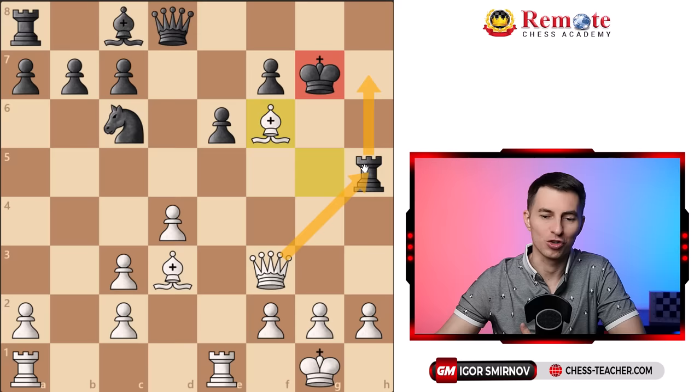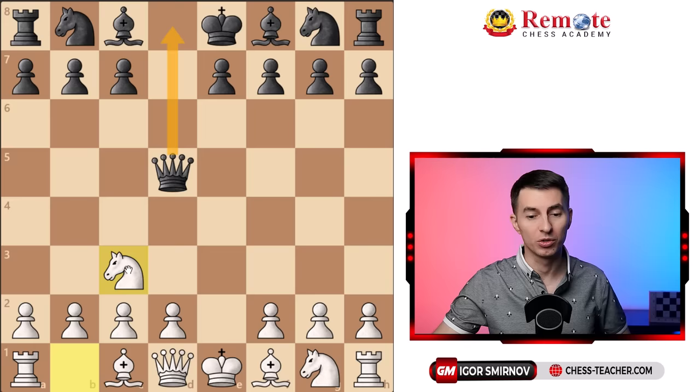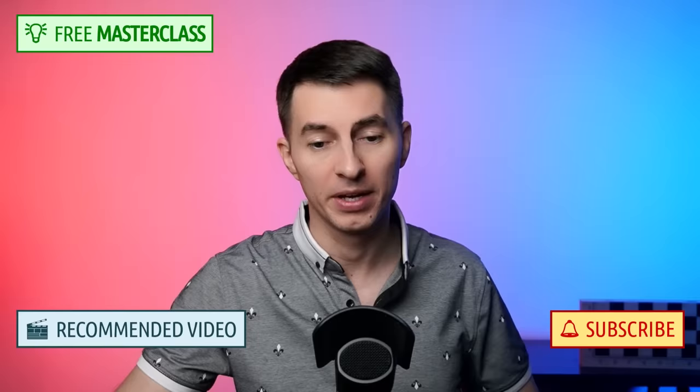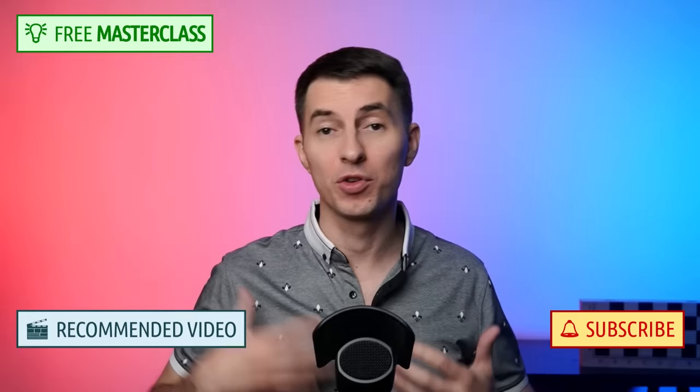That covers the most important and most common move, queen to d8 — now you know how to crush it against all of black's aggressive attempts. You may be wondering what to do if black plays queen to a5 — that's another variation. I've got another video about that with some more traps against it, you may wish to click the link and check it out. Also if you wish to improve your positional understanding as well as your chess level overall, you may wish to check out this free masterclass by clicking the link. Have a great rest of the day, and I'll talk to you soon.